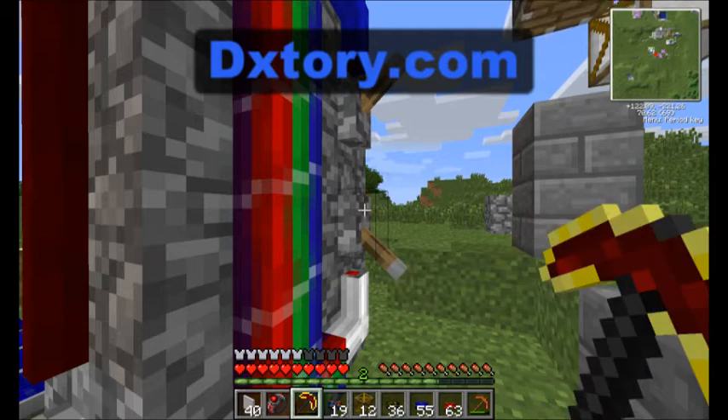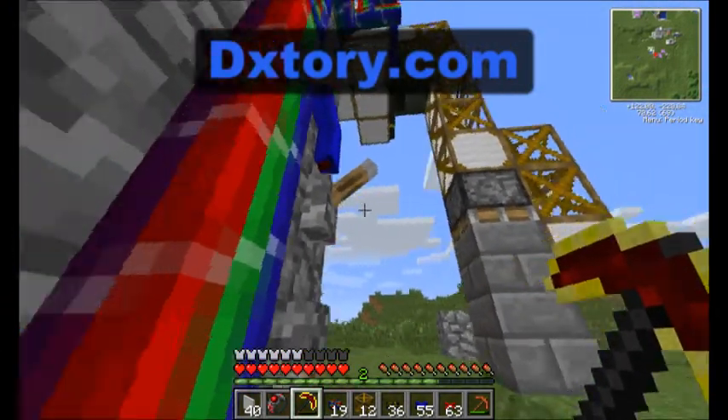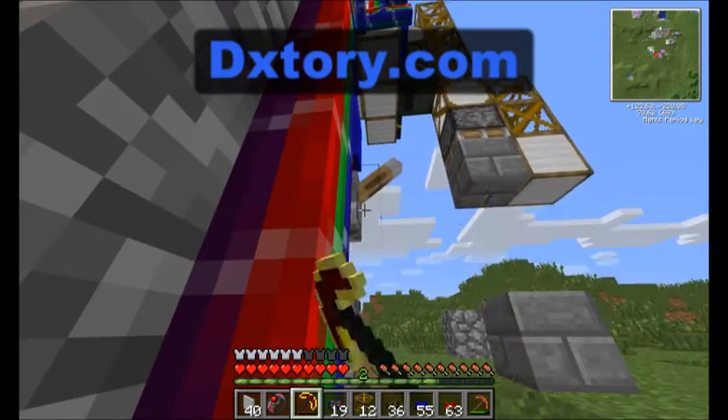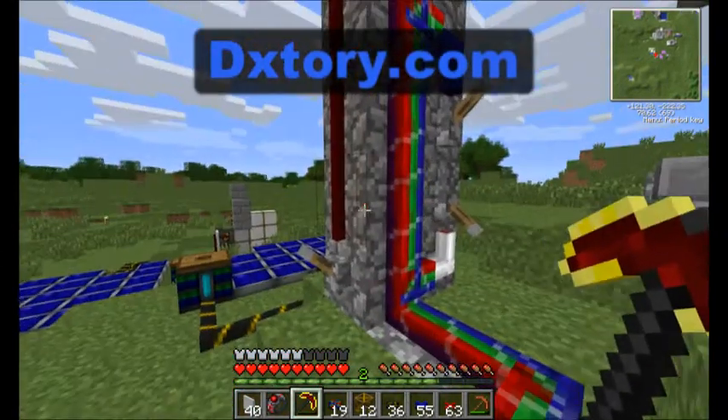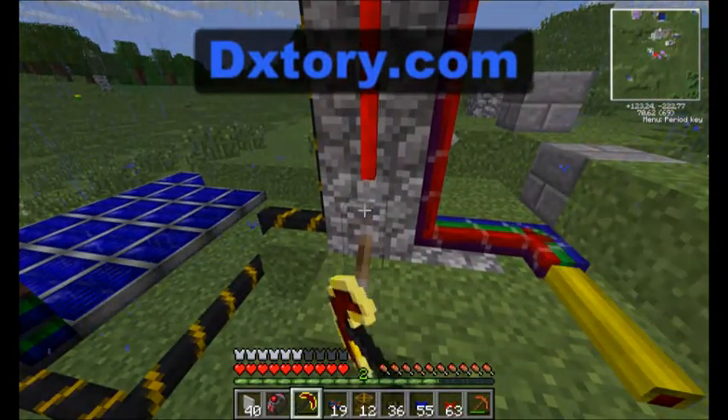So it moves down by using this one, and it has now locked onto the block and we can move it back up, and it moves sideways using this one.